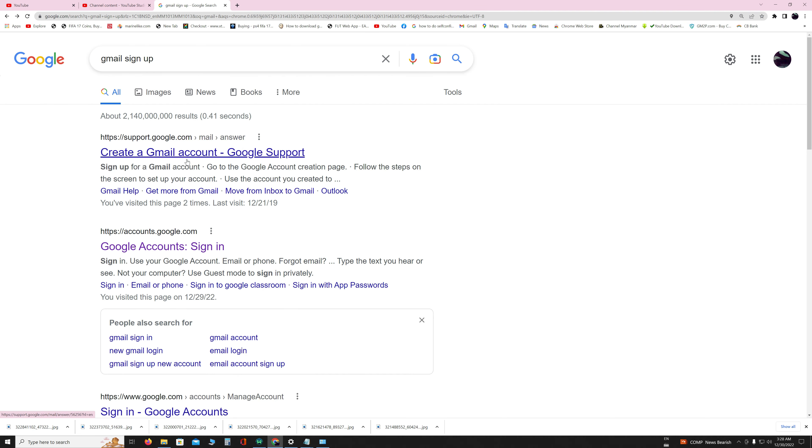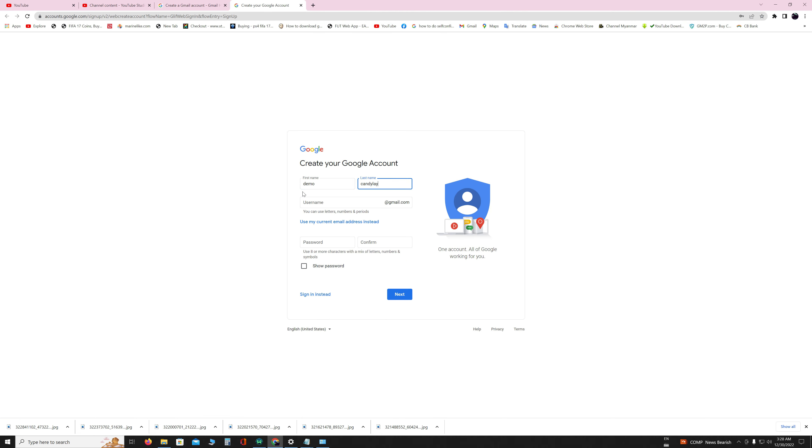Hi everyone, in this video I'm going to show you how to create a FIFA 23 Ultimate Team card on a PS4 or PS4 Pro. Your PS4 or PS4 Pro must be connected to the internet by using Wi-Fi or a network cable. To create a new FIFA 23 Ultimate Team card, you must have an email account.